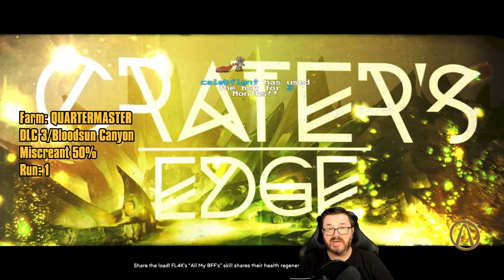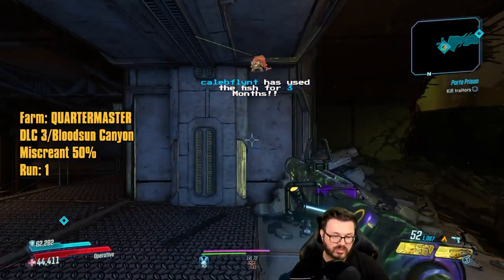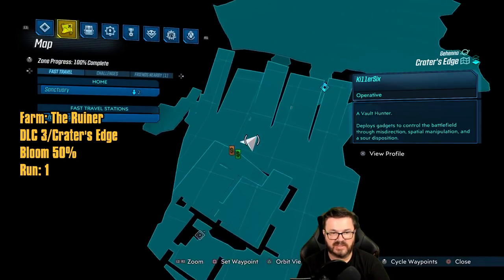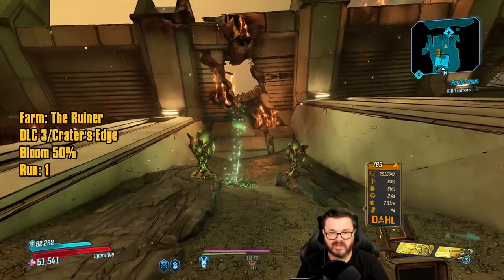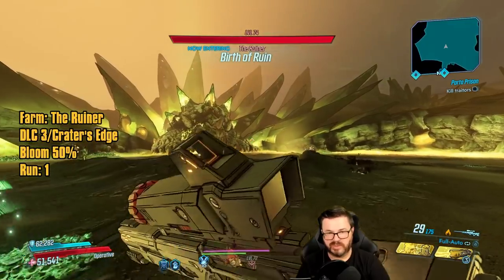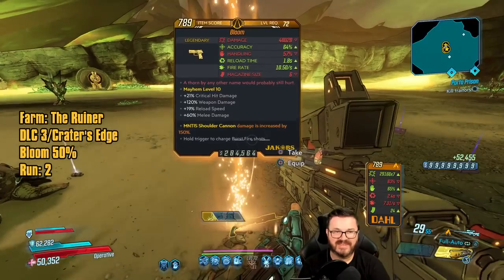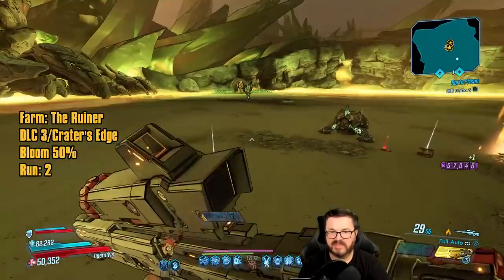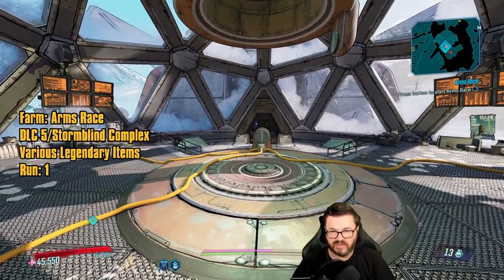On to the final map of DLC 3: Crater's Edge, where the final boss the Ruiner is located. The Ruiner can drop the Bloom. There's a save station right here by the vending machines — start each farm from there, jump in, and kill the Ruiner. It has a 50% drop chance, and it's also a great XP source for vault card XP. We got the Bloom — not my favorite Jakobs pistol, but that's how you farm it. That concludes DLC 3.